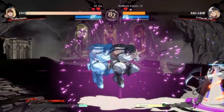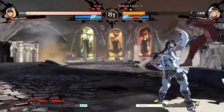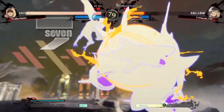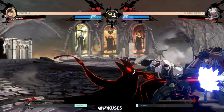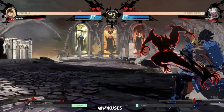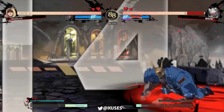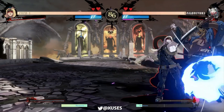Don't worry, the world's not over for Zato mains because it can be mixed with not doing anything at all and just blocking and punishing. You could just land and go for the grab for those of you who like to be extra disrespectful. Once they start to respect you, I would just go for the grab every single time because that's what Millia does, and we all know how Zato feels about Millia.